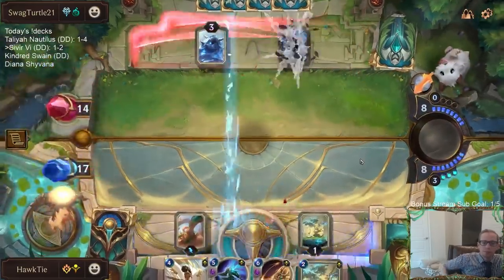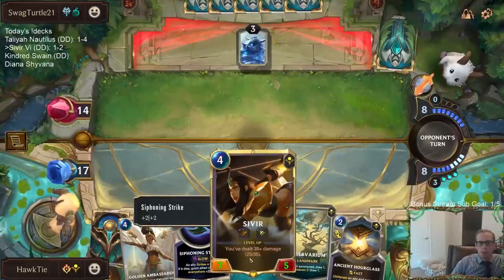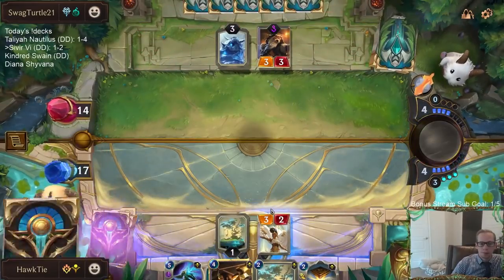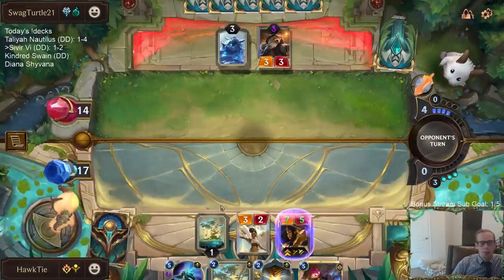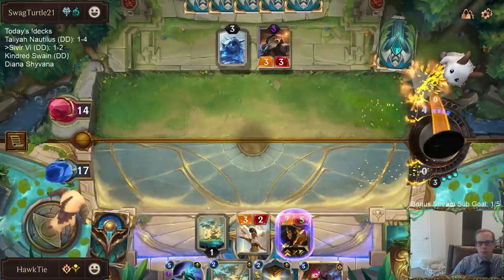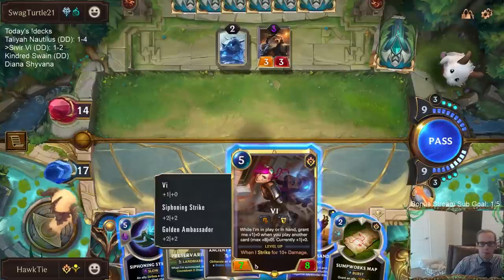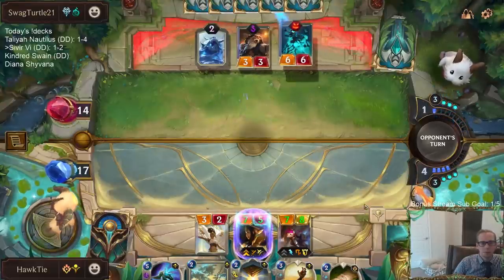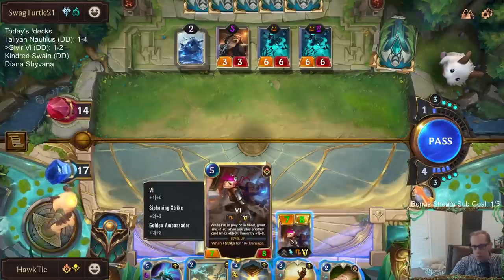I should have just played the other Preservarium — probably should have done that. They don't have that many cards. I led with a Golden Ambassador in case it drew Sivir. We had two Vis and one Sivir left. So we need to do 10 damage — it's so close.